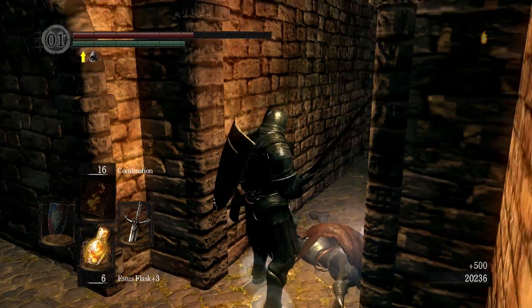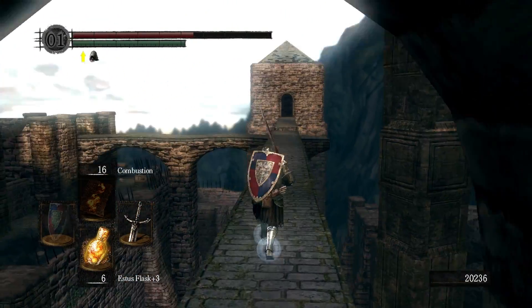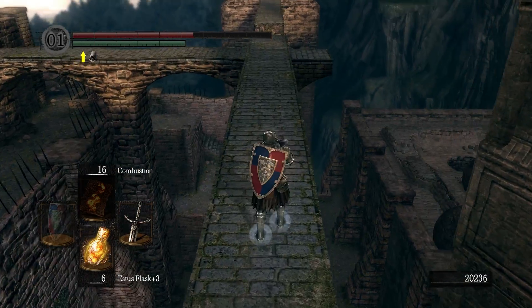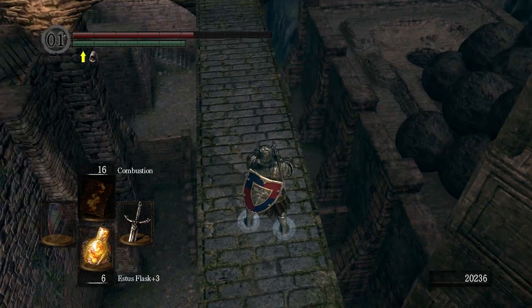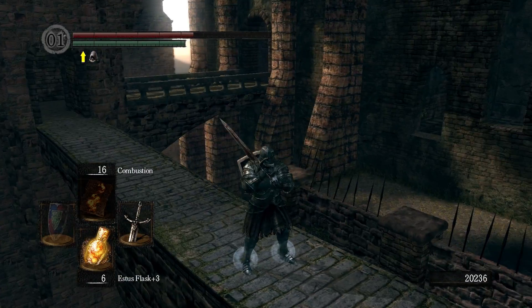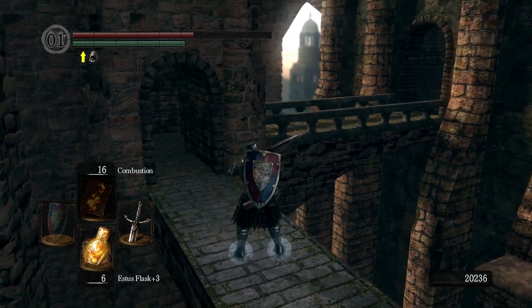That's where I got that key - I just jumped across that bridge. And that's where the giant should be, the one that chucks the boulders. You need him to chuck the boulders to break a wall down below there.